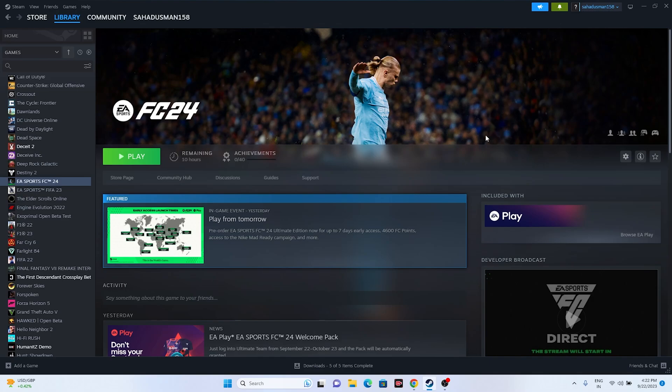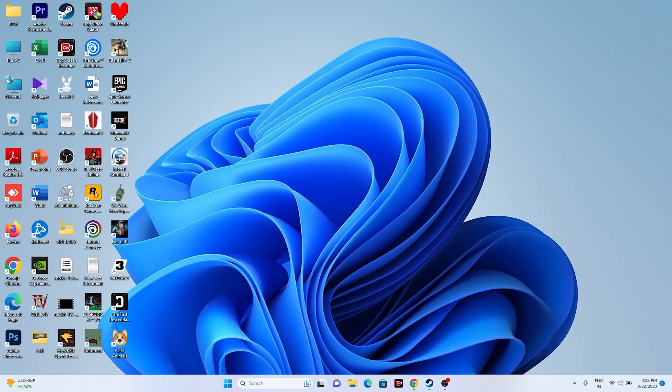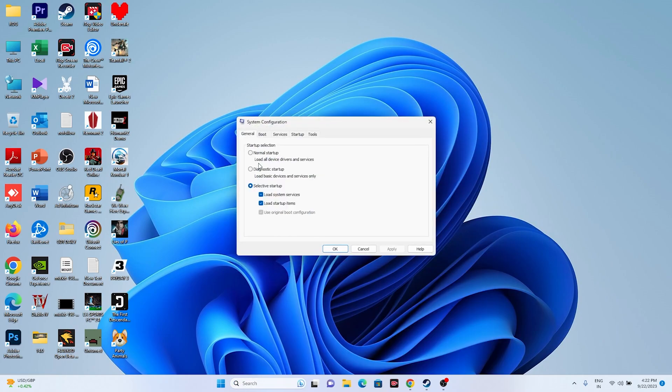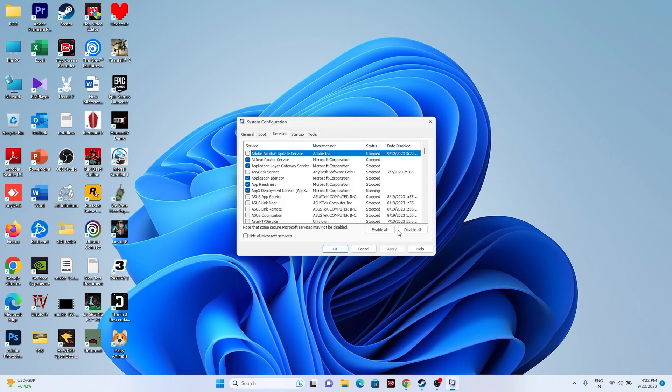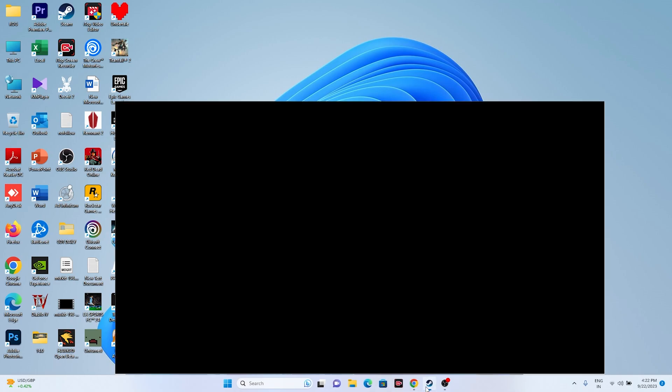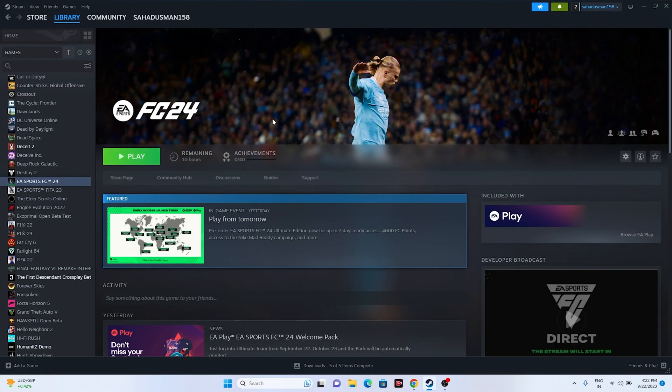The next fix is to perform a clean boot. Search for System Configuration, go to the Services tab, click 'Hide all Microsoft services,' then click 'Disable all.' Click Apply and OK. You'll be prompted to restart — go ahead and restart, then try launching the game again.